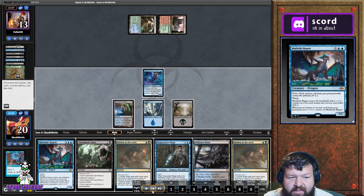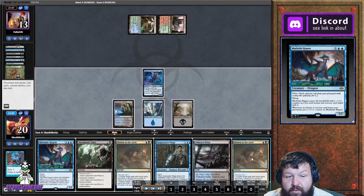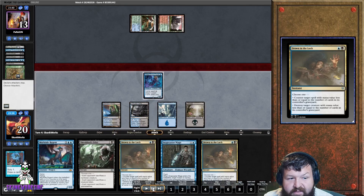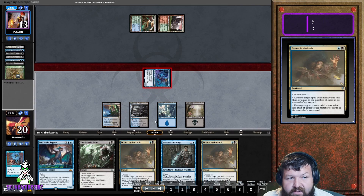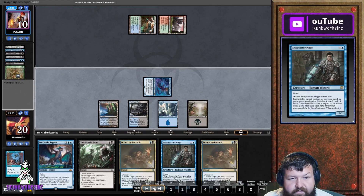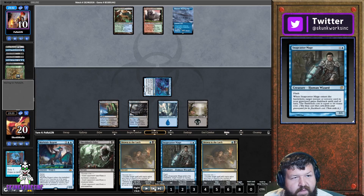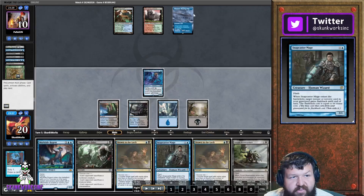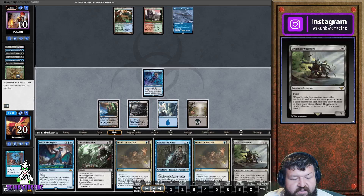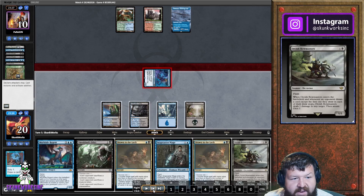We get another Counterspell in hand with the land and mana to cast it. We attack for three, taking him to 10. He then draws another land and passes with Bow Masters, so we attack taking him to 7.